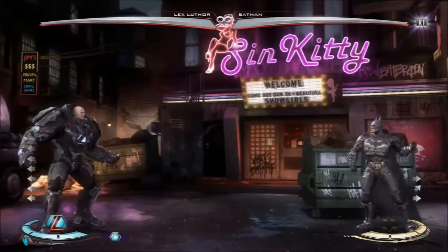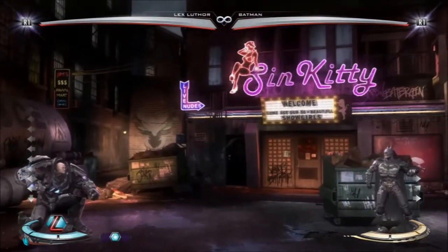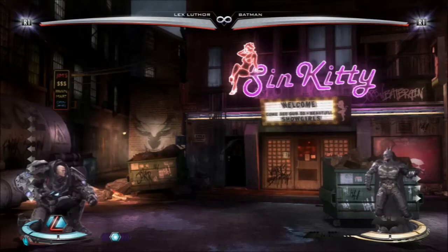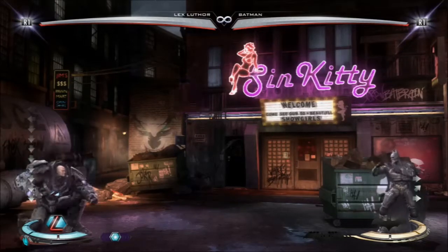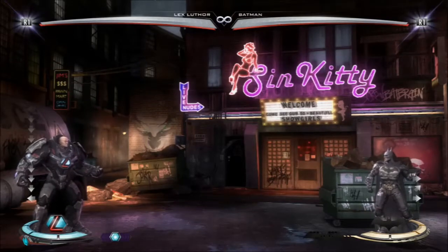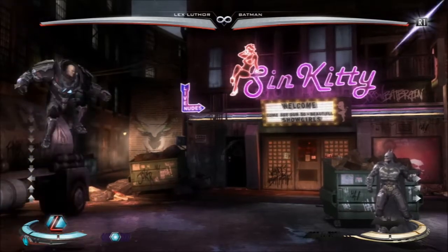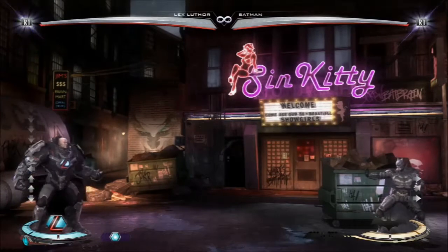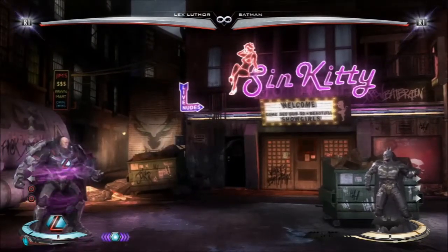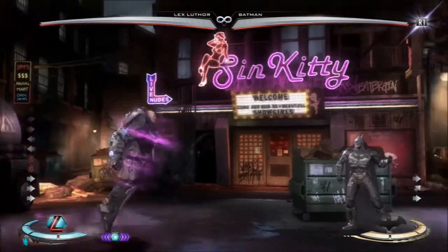There's a spot on the wall where the trash can hits and it will roll out and then roll back to position. The whole time it's rolling it's active and will hit you. Some characters can get out of that, but for Lex here, there's nothing you can do about it — he'll just get hit. I mean, he can armor through it with his trait, but that's situational.